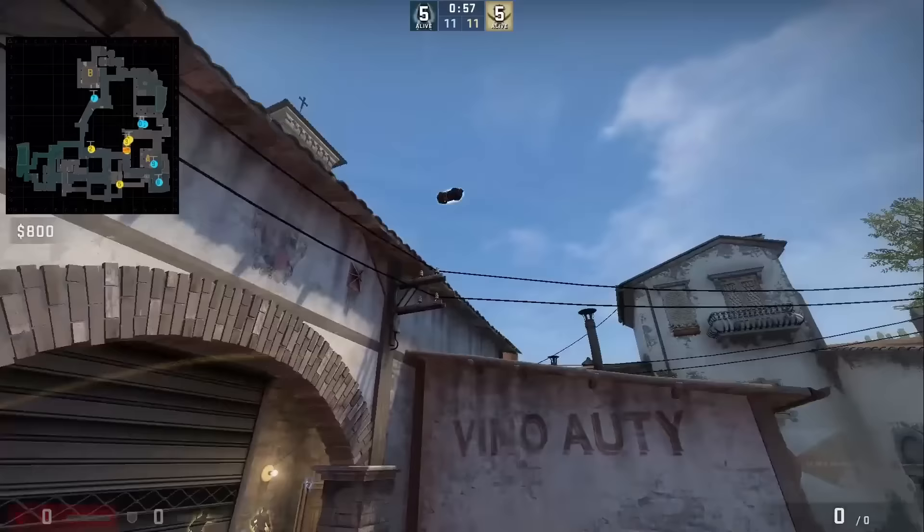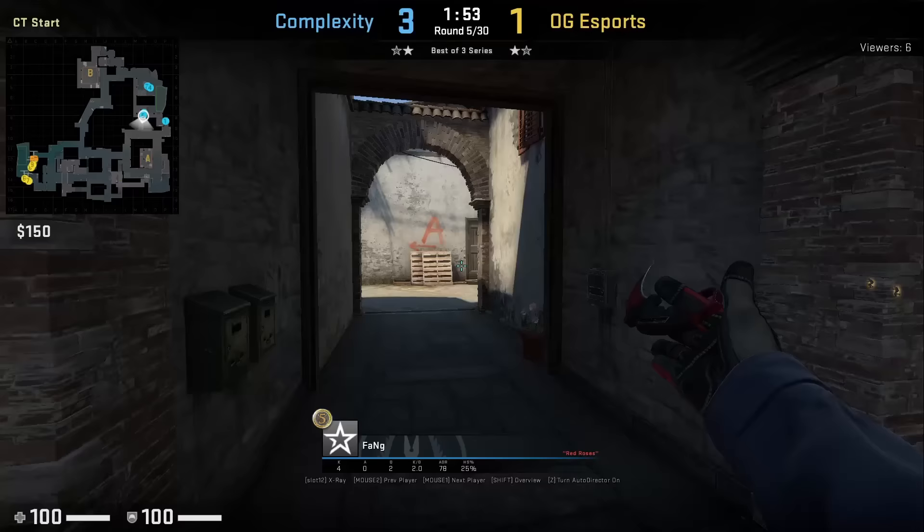If you're playing A site and your teammates at arch or long need a flash to peek, you can do so easily by just throwing a flash over this wall here.